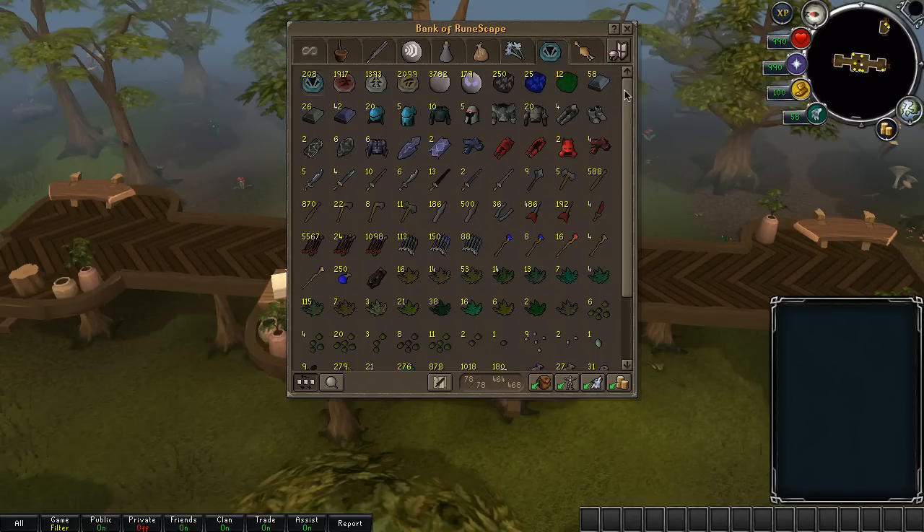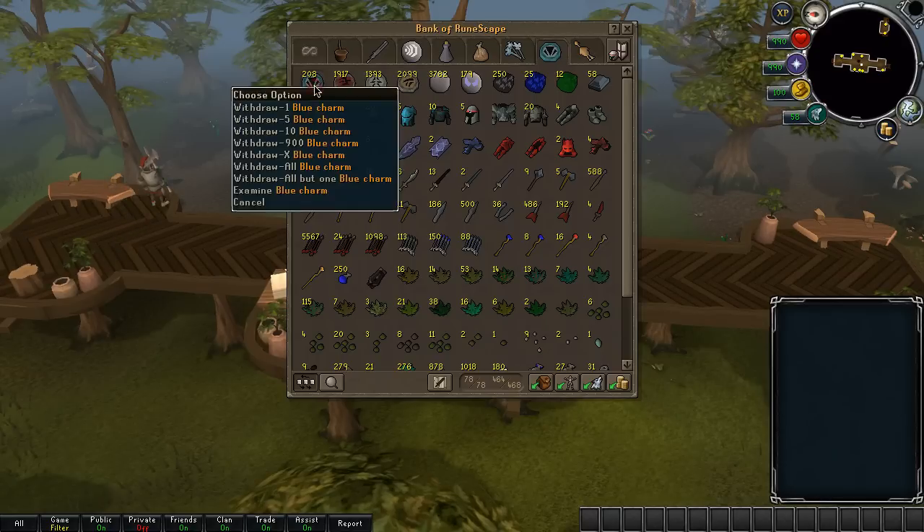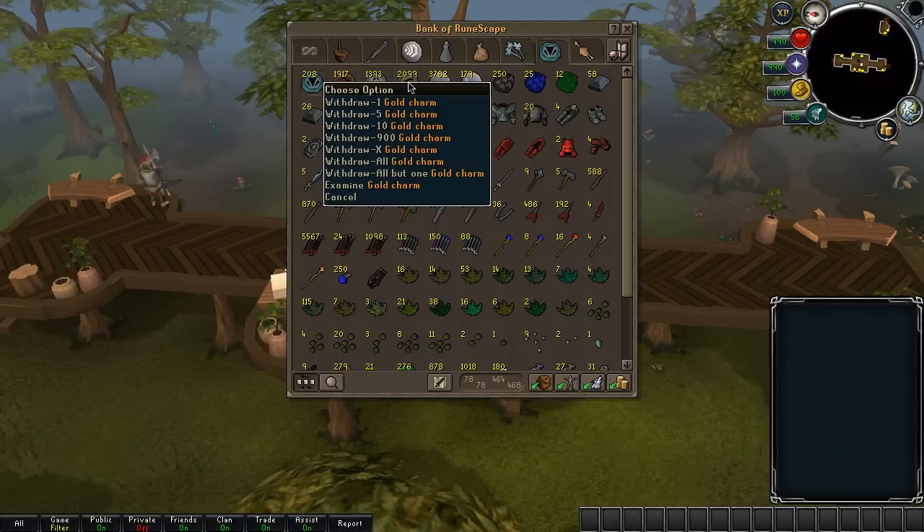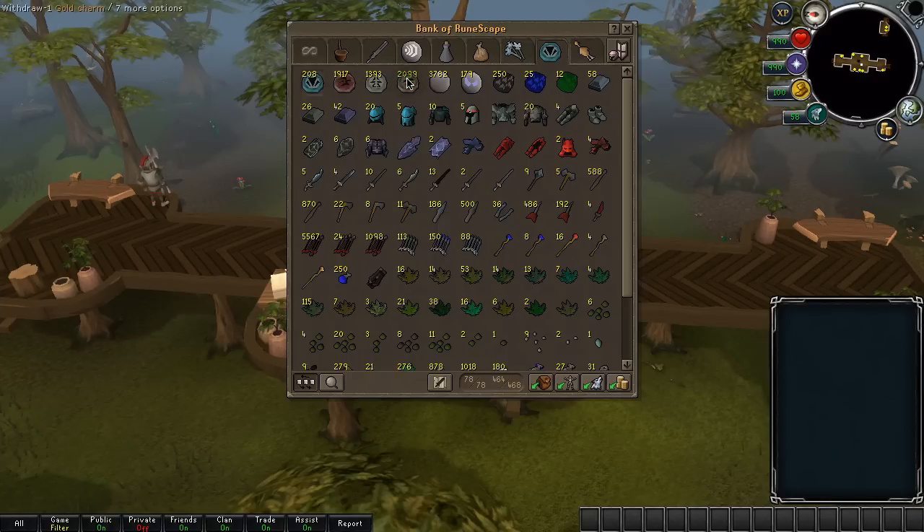Then my Slayer tab — I have saved up everything I could since I started Slayer. I have level 74 now, so everything you see here is from level 1 to 74. I did use some charms already, but this is what I have from about level 58 till now. These are the charms from it, and then I have some dragon hides.